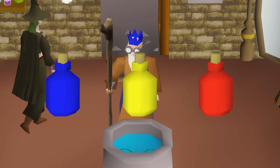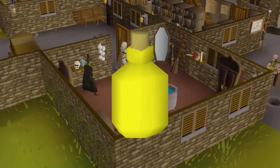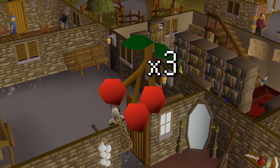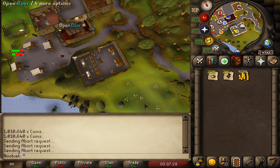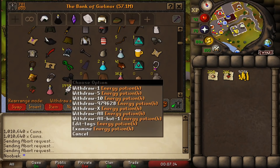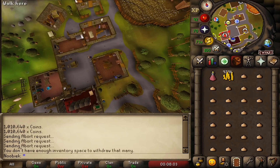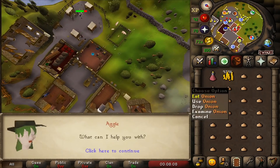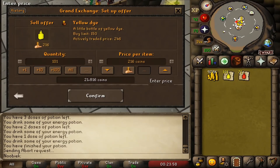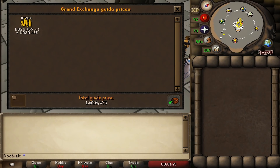Making dyes offers three options: blue, yellow, or red. A yellow dye requires 2 onions, a blue dye requires 2 woad leaves, and a red dye requires 3 red berries. Be careful not to accidentally eat the onions when making yellow dye. Use the ingredient on Aggie in Draynor Village — it's quicker than going through the full dialogue. Each dye costs 5 coins to make, so bring GP. Using energy potions, you can make around 1,600 dyes per hour using 48 energy potions total, achieving a profit of 170,000 GP per hour.